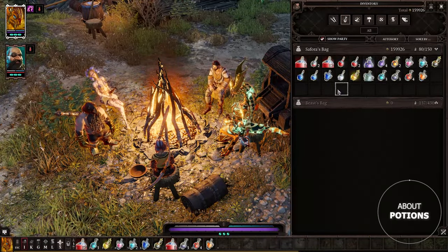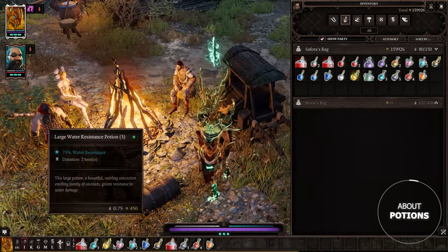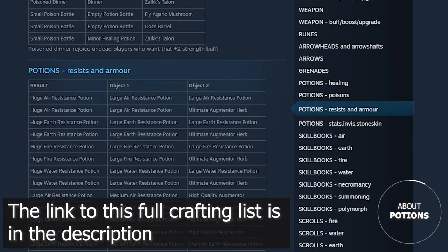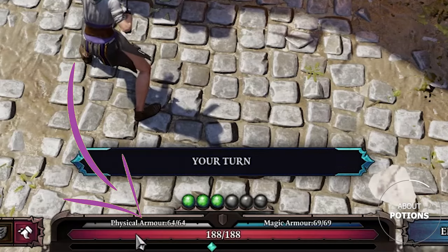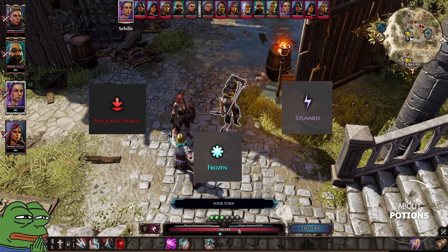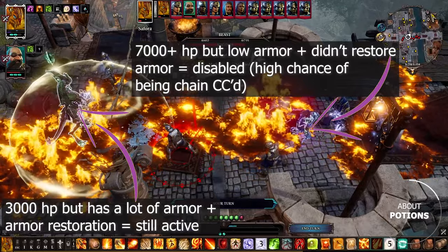Next, potions. A lot of new players overlook these — they cost only 1 action point to use, which is very cheap for the value they provide. You may add them to your skill bar and drink them right before a fight for a huge advantage. First: armor potions. Physical and magical armor are the most important defensive stats in this game. Once you lose either, you become extremely vulnerable to CC effects like knockdown, stun, and freeze. It doesn't matter how much HP you have if you keep skipping turns due to CC — you need to restore your armor or eliminate opponents before that happens.